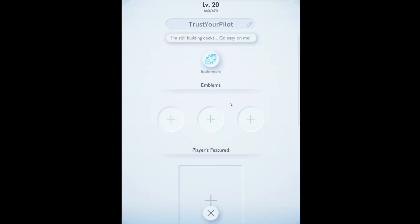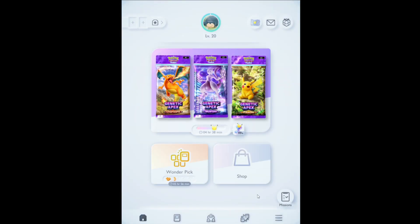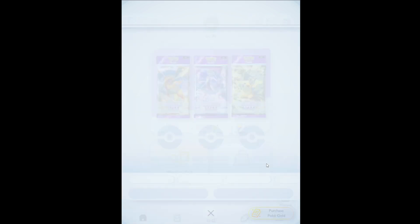Sliding down even further, you can add an emblem to your account that's shown off ahead of a battle. These are purchased in the shop for 100 emblem tickets each, and emblem tickets are earned in a few ways, including through dex missions.